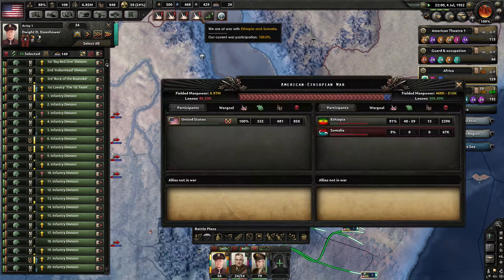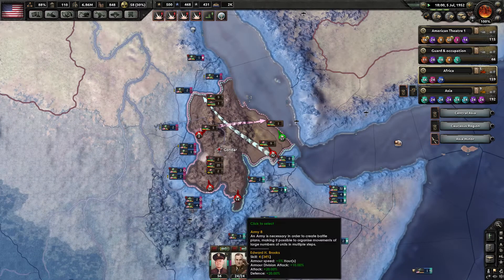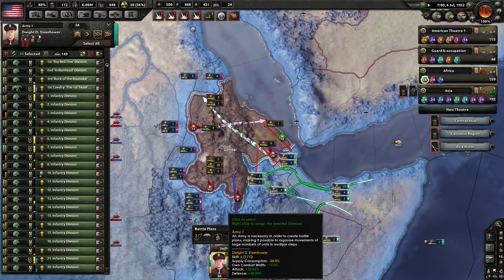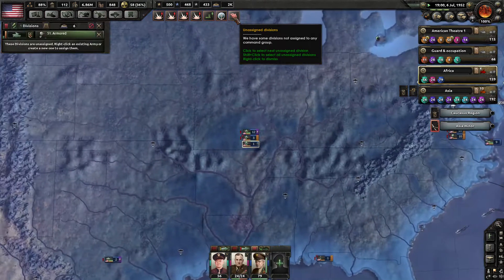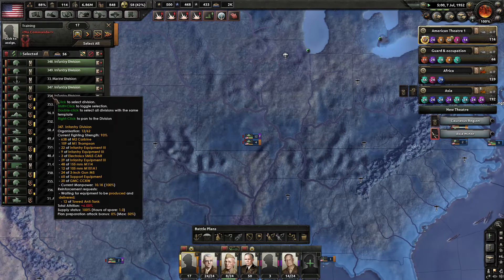What are the casualties looking like over here? They've suffered 85,000 dead; we've suffered 300,000 dead. They are about to capitulate. I do want to get Eisenhower up close to the coast before I do anything with him, so any of my landings that are successful, I can quickly reinforce them.